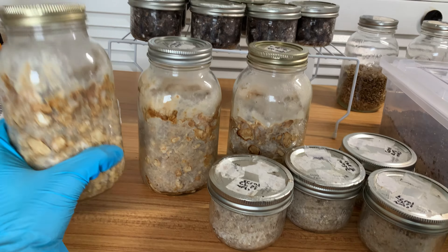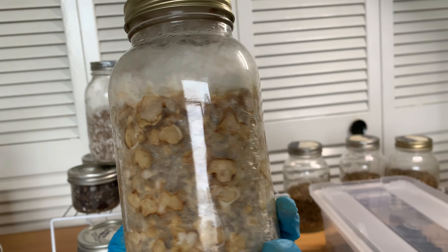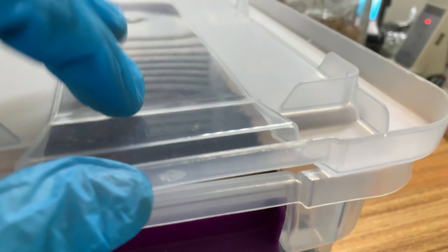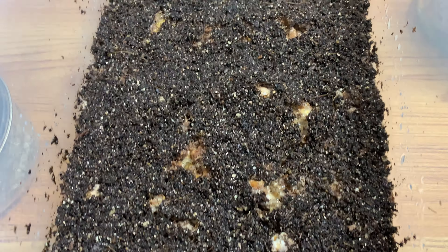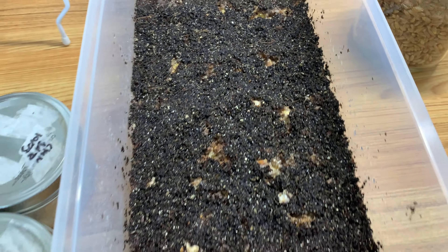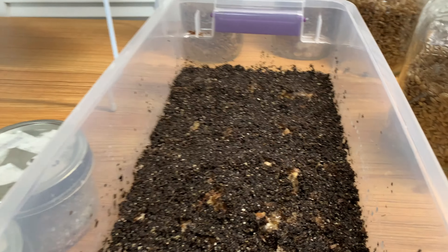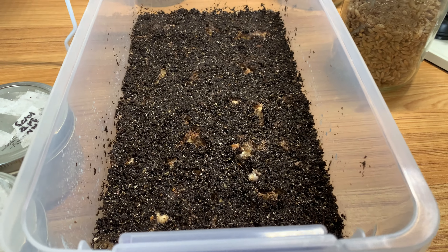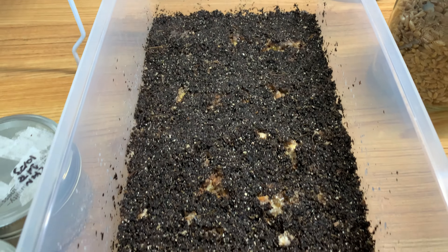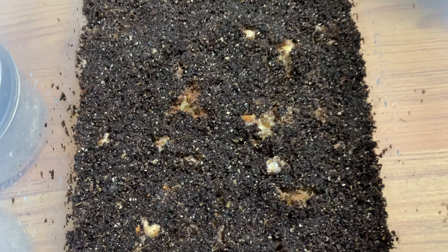Look at these truffles — this is MS1, from a clone fruit from a very nice cluster. These guys are very strong truffle producers. When I spawned it to bulk, it's just full of truffles poking out and ripping the substrate apart. But honestly, these guys put out only six fruits — they looked beautiful, caps properly opened, stems not too long. I thought those six were the start of a flush, but nothing new is popping up.